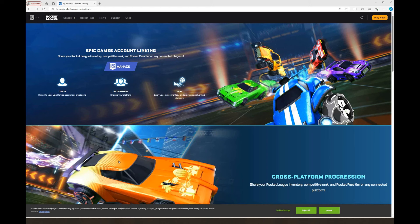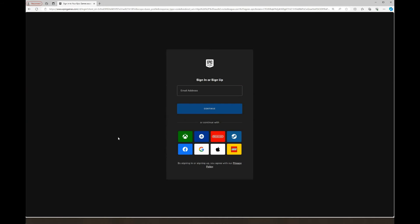I'm going to show you how to link your Rocket League account to your Epic Games account. It's pretty simple, not hard at all. Just to let you know, I'm going to block out my personal information for security purposes. Go to Management and click on that — you're going to sign in.